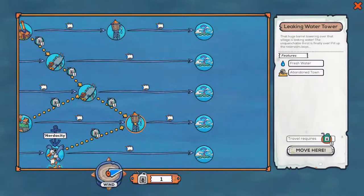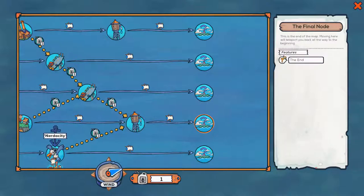Let's have a look at the map. We are certainly going up here to the freshwater and abandoned town. We won't be able to take advantage of the freshwater because we're full, but the abandoned town has some research points for us. Then at the end we'll end up at number four from the top.